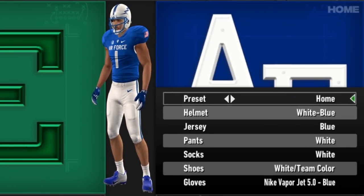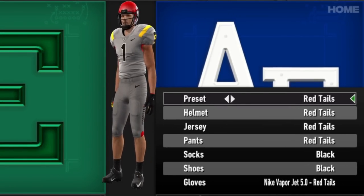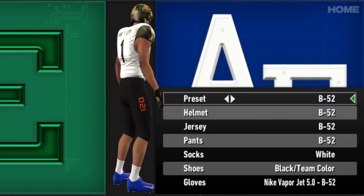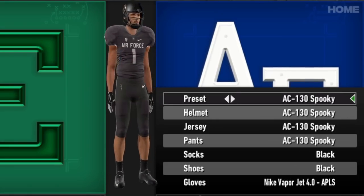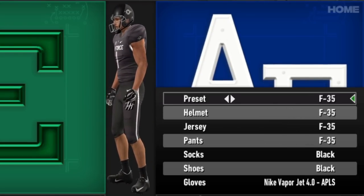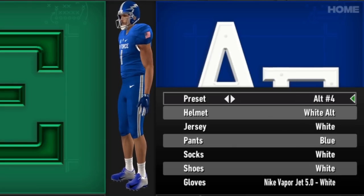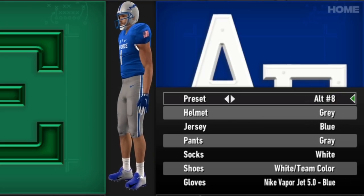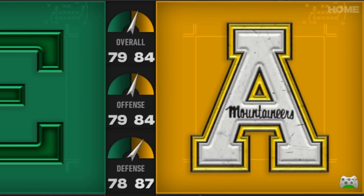Starting alphabetically with Air Force, we've got the home, the away, the C-17s, the Red Tails, the B-52s which look great, the AC-130 Spooky, the F-35s, and then all the alternate combinations. Air Force has gotten an upgrade in the form of about a half million different uniform combinations.